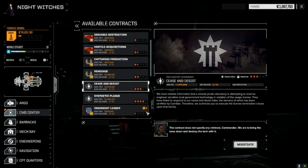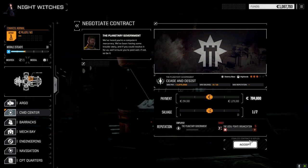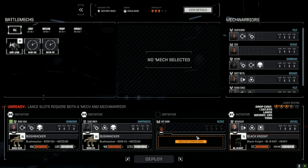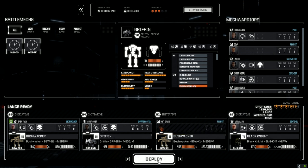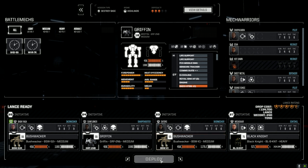Let's take a contract - Cease and Desist, destroy base, against local pirates. Let's go blow this base up real quick. Three skull should be no problem. Bringing the Griffin in - we're going to switch things around though. Sunflower is really good in the Griffin so we're giving it to her. Hot Damn's got to come out, let's bring Satori in so she can get some more XP. Let's deploy.